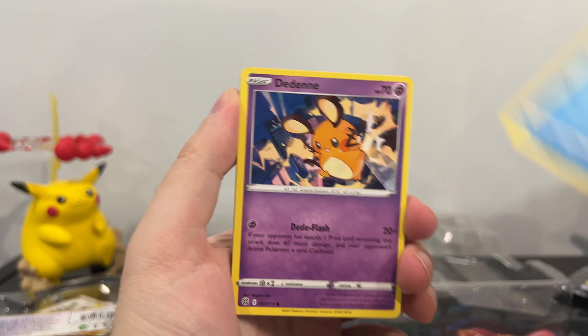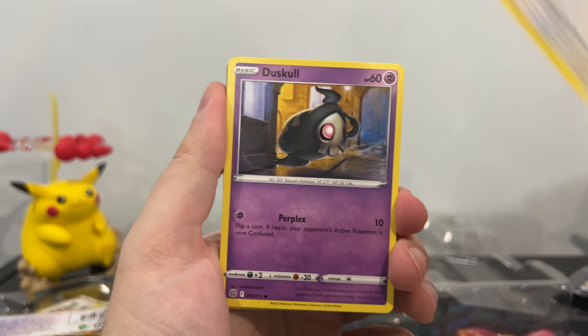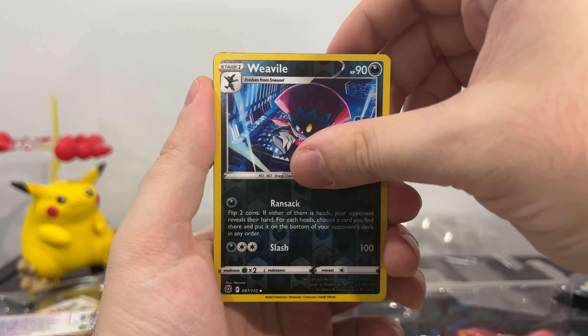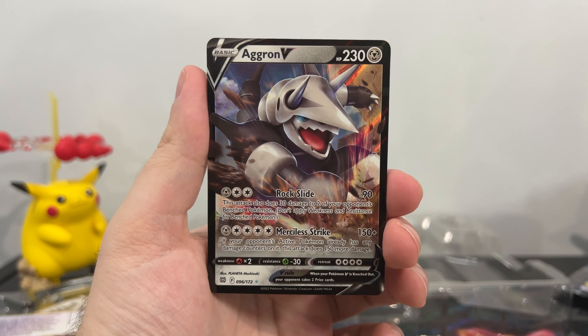Cubchoo again. Farfetch'd. Duskull. Grimer. Weavile. Reverse Holo — whoa! Aggron V! Wow, okay, our luck is turning around. Quaxly don't disappoint. We don't have — I don't have this card. Aggron, shout out to Gen 3 again. Love it. Great pulls.